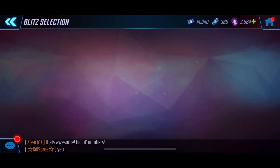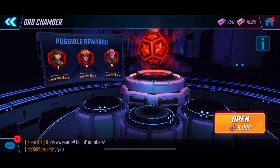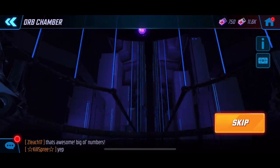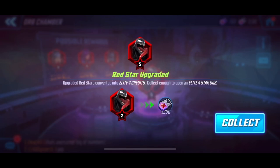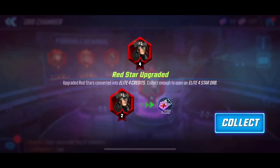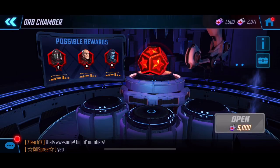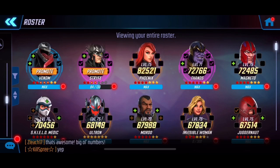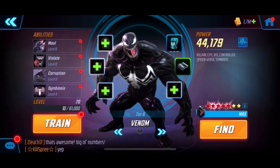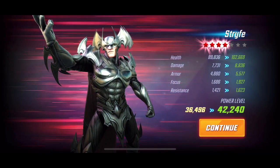We're going to go into our orbs now. We have three of these elite orbs — hopefully we get some new ones. Five-star Venom — that is a big upgrade for me, thank you very much. And that's also an upgrade. Last but not least — okay, that's a dupe. We got two upgrades which I can't really complain about. Venom gets pushed up especially since I'm trying to improve my Spider-Verse characters. And Strife gets a big upgrade as well — 6,000 points, pushes up to 42.